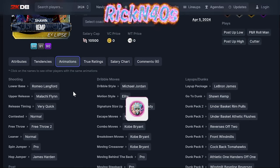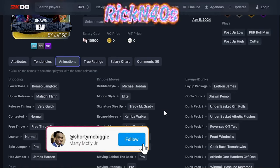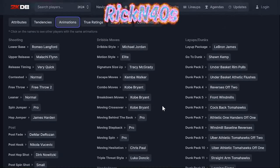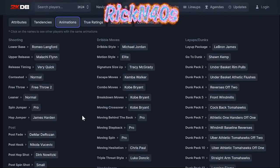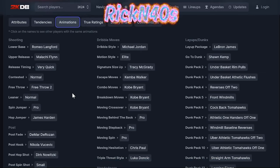LeBron James layup package with 14 dunk packages — he plays way above the rim. If you know anything about the Sonics, Sean Kemp and Gary Payton were the duo. He goes hard above the rim. Not much of a shooter but he does have a 91 three-point shot, so I'll field him.